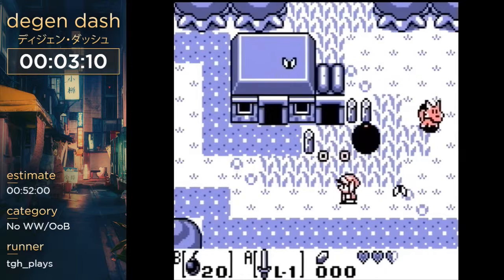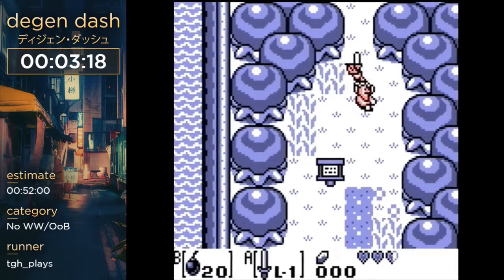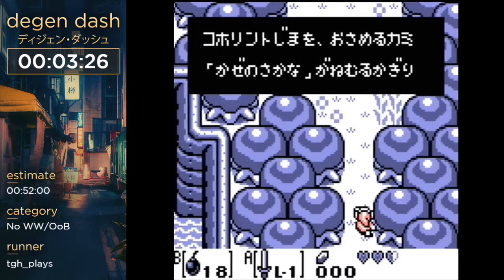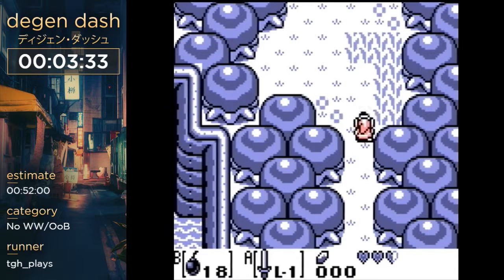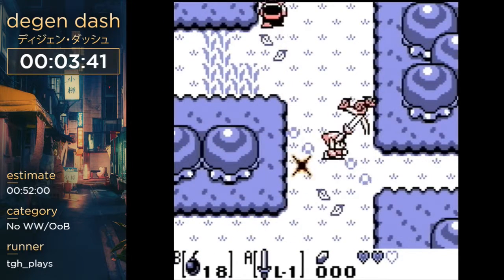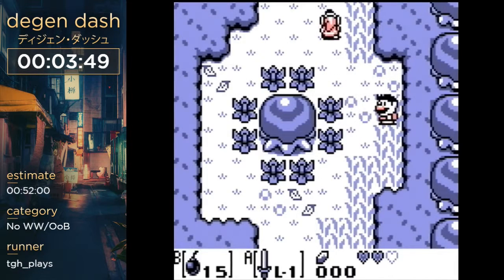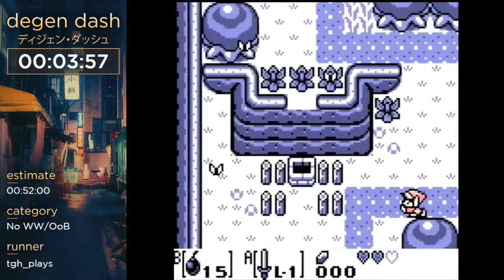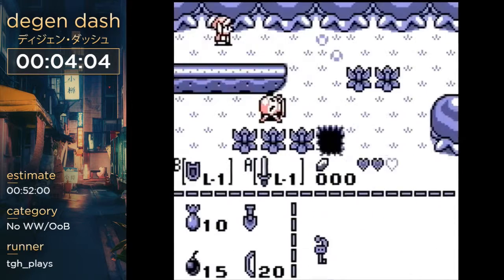We're about to attempt the first major glitch called bomb triggering. I transitioned, planted a bomb, and moved vertically on the same frame — when you do that you can cause cutscenes to play that aren't supposed to. I used it to skip the owl flying into the screen. That's Tarin skip: ordinarily you'd sprinkle powder on Tarin, but with the bomb trigger, by getting the D1 key and saving and quitting, we actually skip the owl that's supposed to come after you get that key.